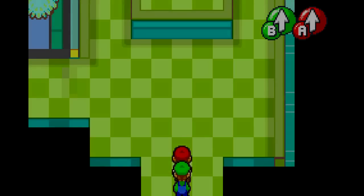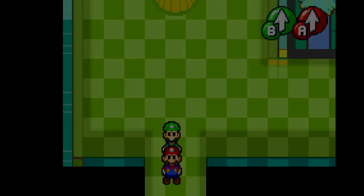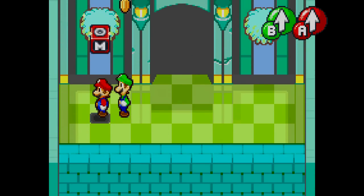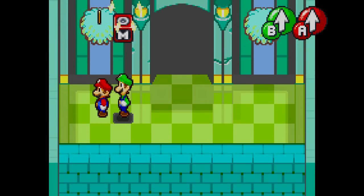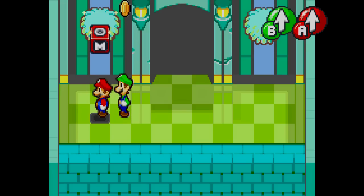Hey guys, and welcome back to Mario & Luigi Superstar Saga. Now we're finally getting somewhere. We're in the presence of royalty right now — we're in Bean Bean Castle. Well, I guess it will be in the presence of royalty when we see someone else besides Prince Peasley. He's gone off God knows where, while we're here like pilfering the royal treasury.